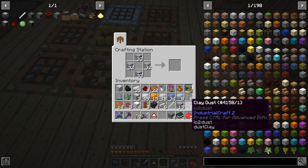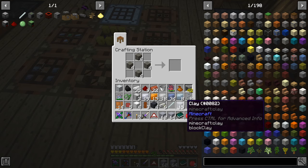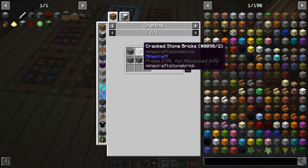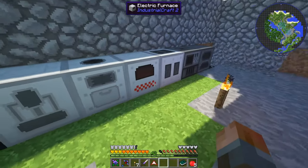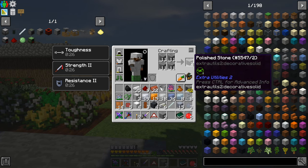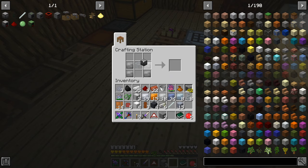To get our resonator up and running, we're going to need some clay dust and some grout — which we've already made for Tinker's Construct — and that will make reinforced stone. The reinforced stone gets used up with everything else, and we put them in like this. Put a machine casing in the center — and for the machine block, it's polished stone, which is just stone in a two by two. Let's put this grout away somewhere. Reinforced stone — there we go. That's stone bricks.